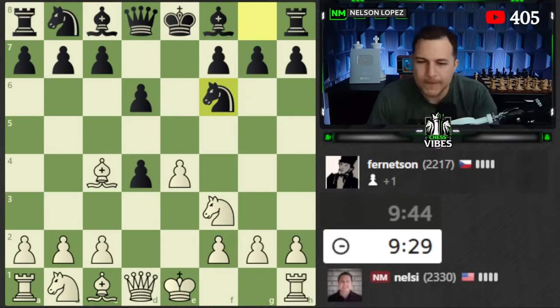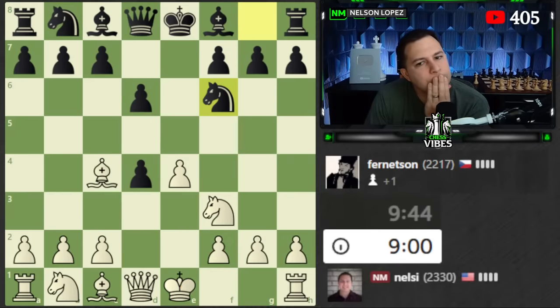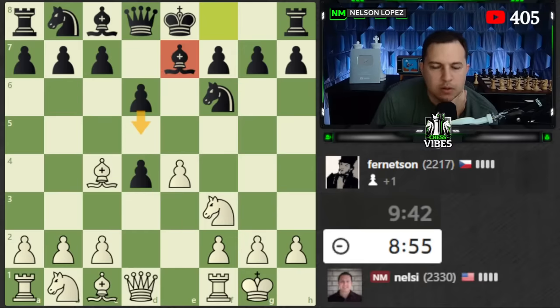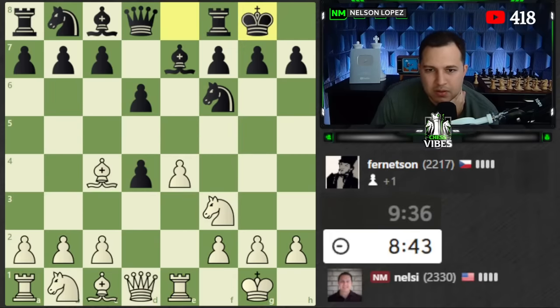Knight f3 - developing quickly and putting pressure on. Knight g5 - what happens if I play that? Is it d5? Maybe I just castle. If knight takes, rook e1 - do we transpose into a different line? Yeah, I think we would transpose into a good version of a line, so I'll do that. If black wants to they can take and play d5, they don't want to. So we're going to go rook e1, defend, then take this pawn back after black probably castles.